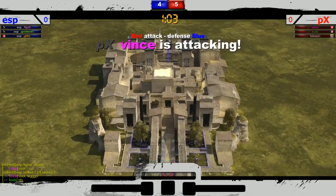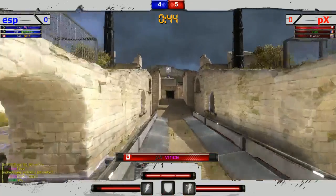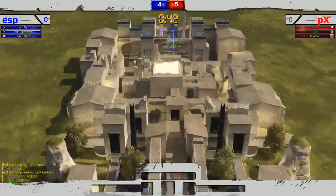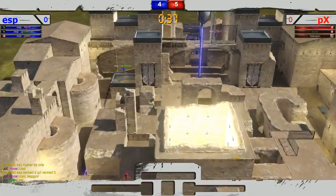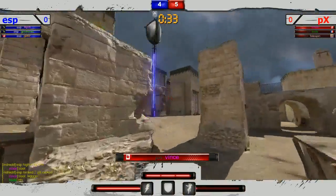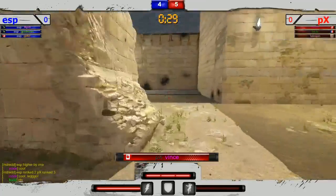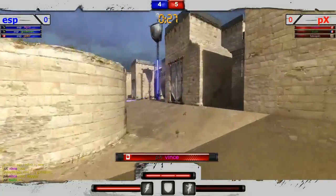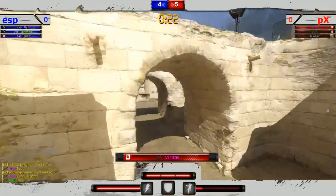Buds unfortunately not able to get a hit. Gills just gets the kill and brings it four to five. If they get this defensive point here, five to five will be forced into extra rounds. Vince going to try to clutch it out on offense — very nice job by Gills there to get his team an offensive point when it was very much needed. Setting up defense with someone pushed way far on the offensive right side.